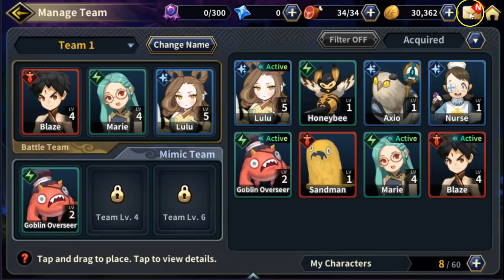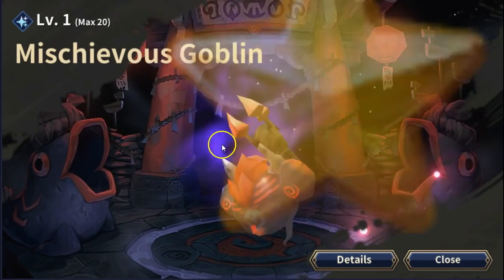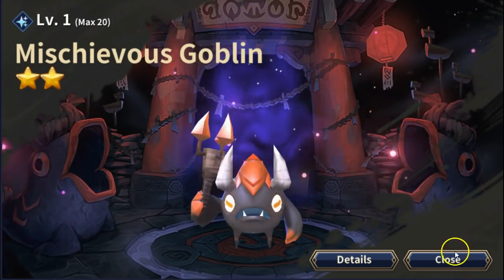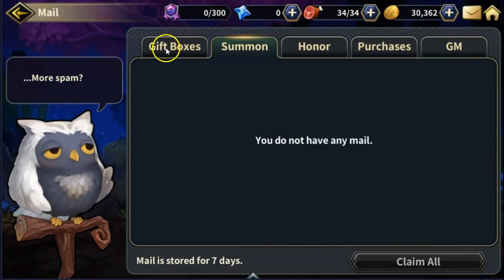Looking at our characters menu — we've got 60 characters slots, mail, and free summons. We got a goblin — he's not a two-star, but he looks cool.